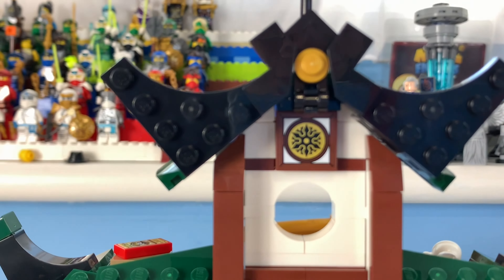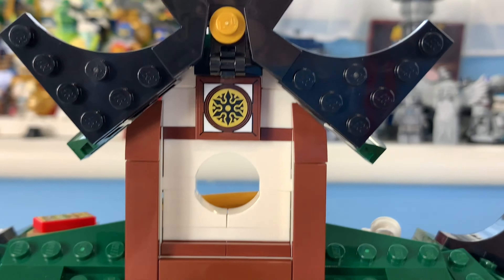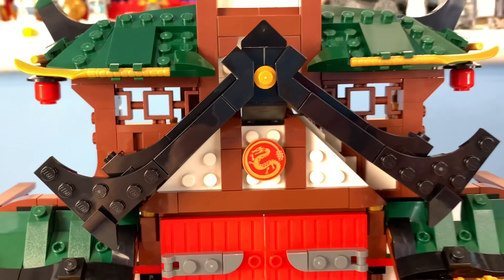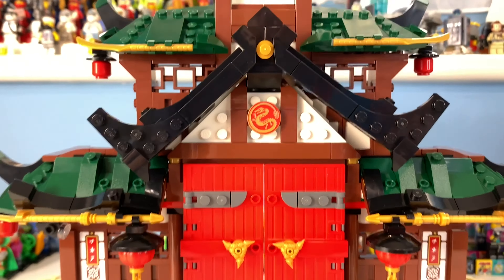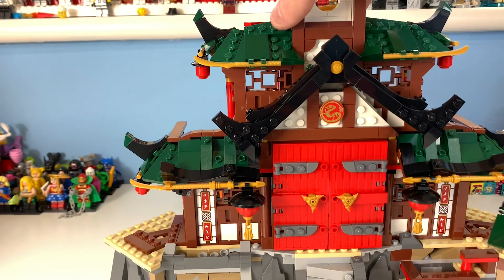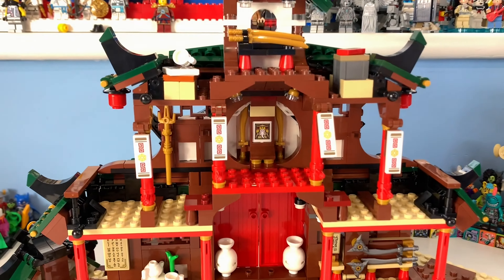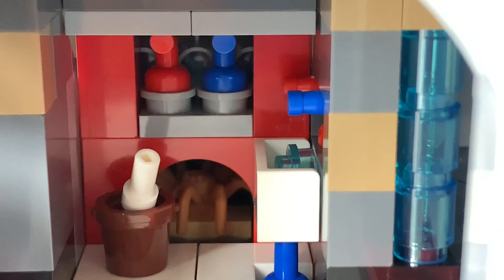The roof looks really cool - again a simple design but really nice. You can see how that's done with the little pole at the top. The exterior is definitely where the set shines. Twisting it around is really simple, but the interior is also really simple. Starting at this little room here - it's sort of like a wet room or bathroom. There's a bucket which may or may not be a toilet, hot and cold taps and pipes, a sink with a bit of water in it.